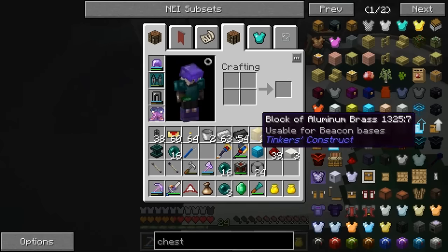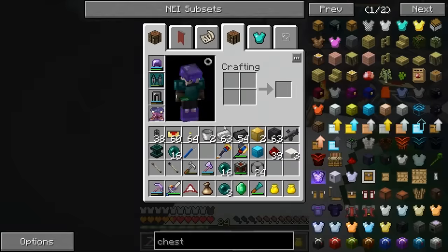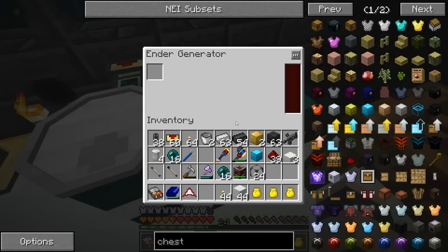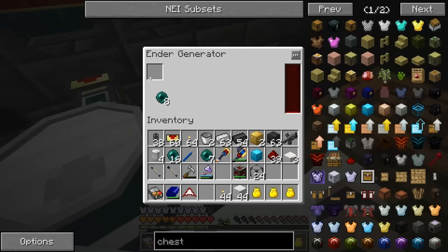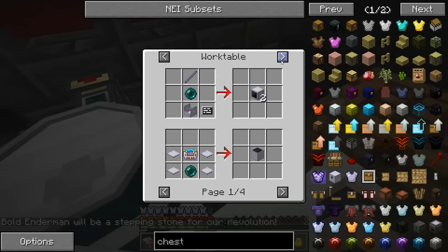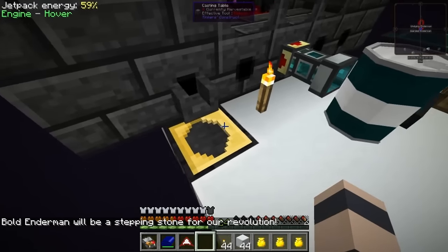Yeah, cool! Because we only need probably a drum of this stuff at any given time - I don't need that much enderium. We mostly want enderpearls so that we can generate power with them, and also a lot of the Ender IO recipes require enderpearls. This is an eight times ender generator - it looks like it goes 320 RF per tick for five seconds or so. It's not too bad. I read you can combine these with blaze powder to make eyes of ender and they last like five times longer in the generator, which could be another thing to do.